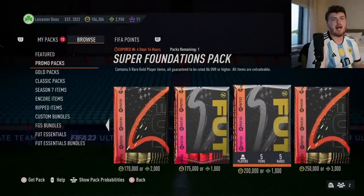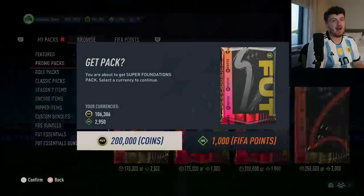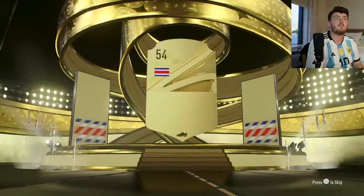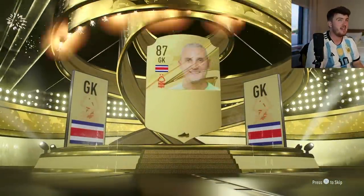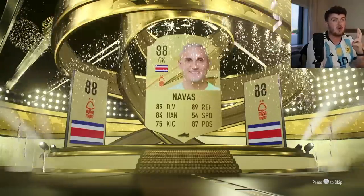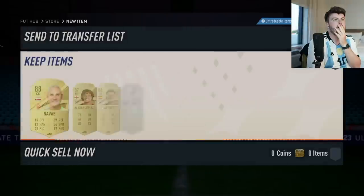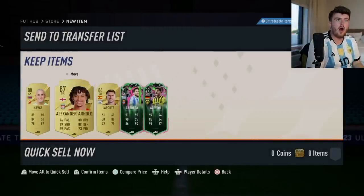Super Foundations pack now. Can we get another double Shapeshifter pack? That would be the dream. They're only 20% and we got two in one pack last time - that was crazy. It's going to be a walkout on the front. We're going to get ourselves a Keylor Navas, 88 rated. Hoping and praying for at least one Shapeshifter or Shapeshifter icon in this pack. Come on EA. We got Adiemi!